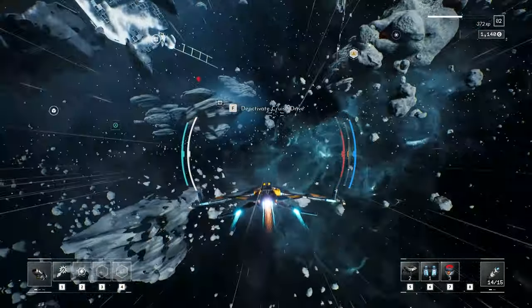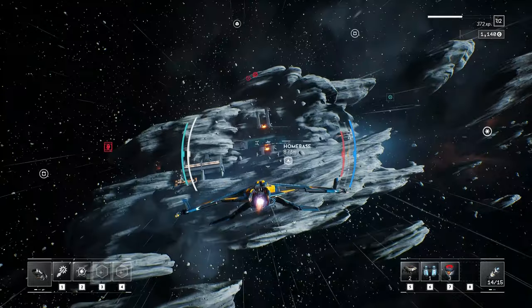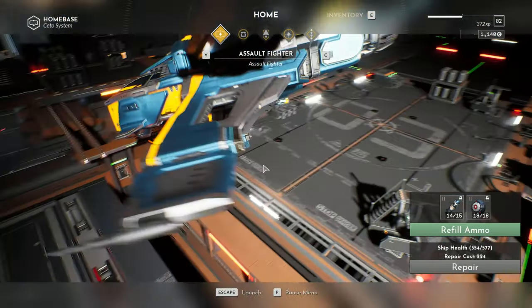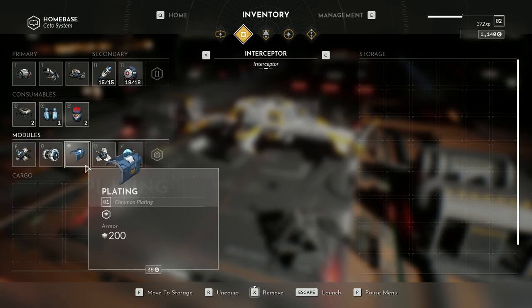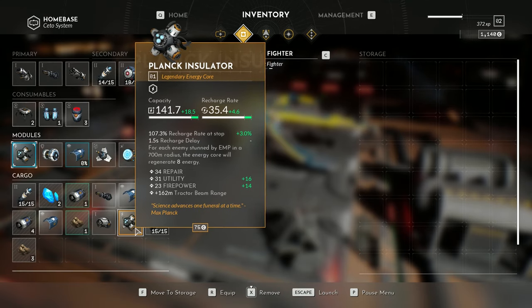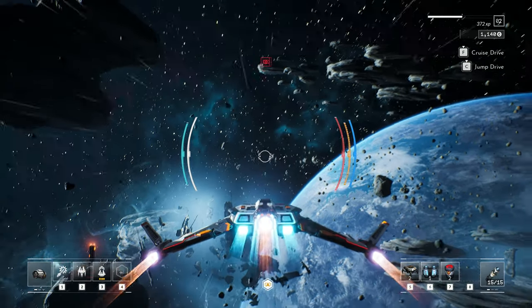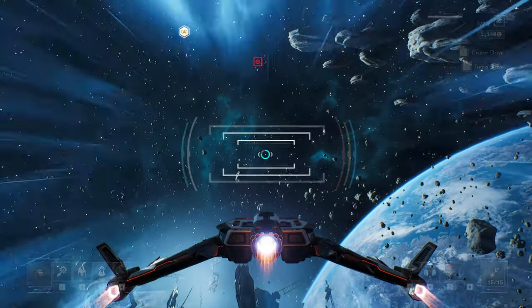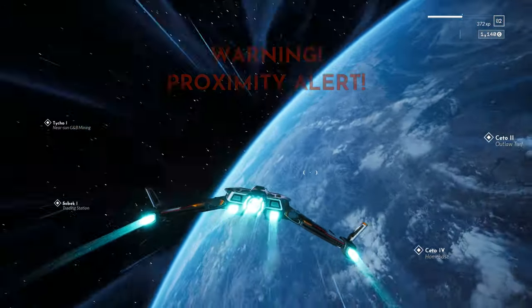We use cruise mode, which allows us to get around these smaller areas much faster. We didn't really like the idea of waiting around so much. Diving back into the home base, we are going to look at our spoils. I also want to show you that when we change ships, the equipment is independent of one another. So we could put this plank insulator on this ship, or we could put it into our storage and put it on our other ship. We're going to go with the interceptor now and use super light travel to go to a new location.